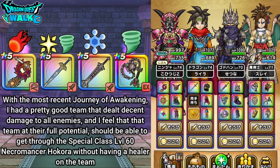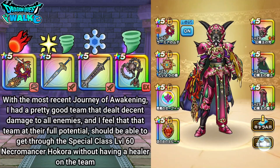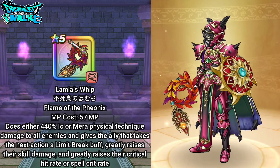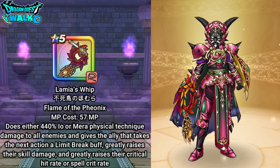This time I'm going to be slightly different from the previous recording. Before I had a ninja and three druids, but this time I have a ninja and three different classes. I've leveled my druids to level 75. My ninja is equipped with the Lamius whip, which deals Mera damage to enemies.